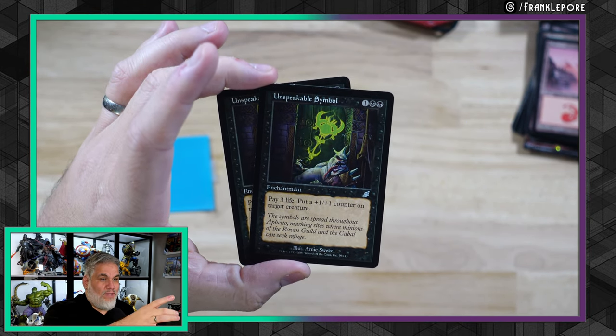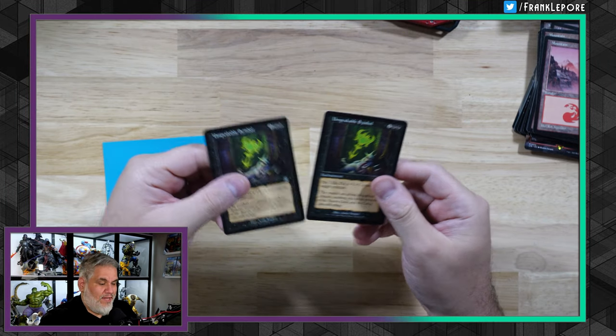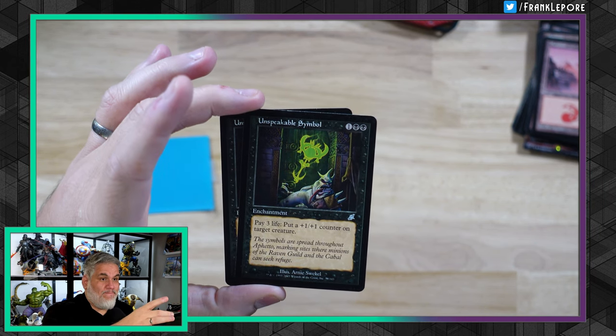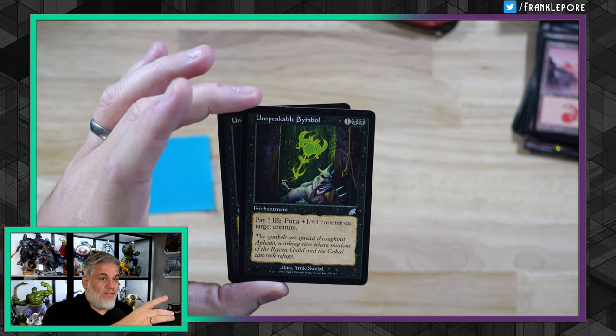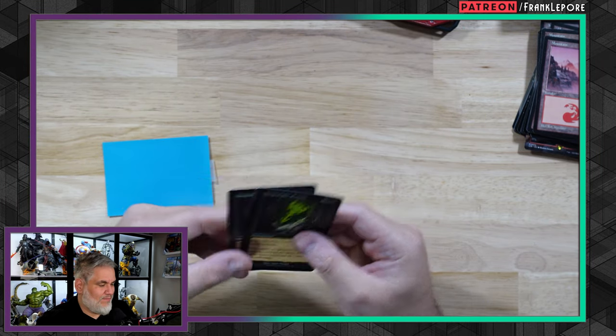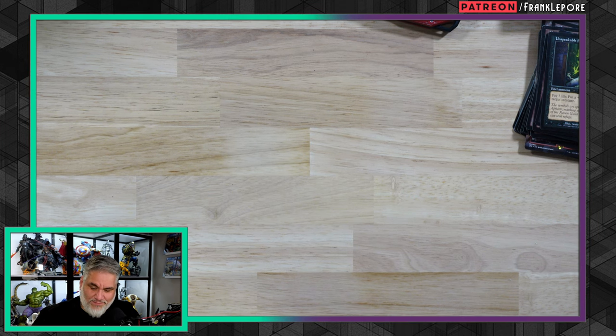Pay three life, put a +1/+1 counter on target creature. I saw two of these in a pre-modern deck, so I picked up two copies — that's how many I saw. I'm not sure the best use for them, but I know it was some kind of nonsense. Unspeakable Symbol — maybe you've never seen that card.